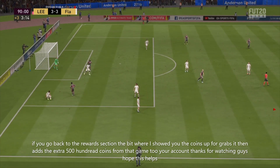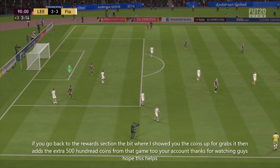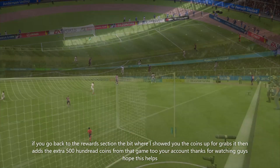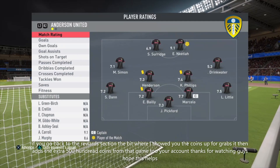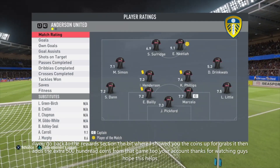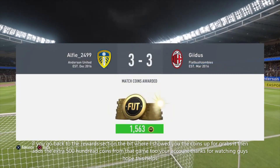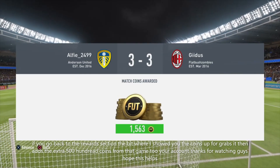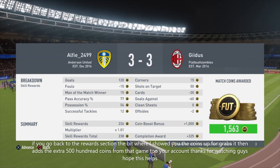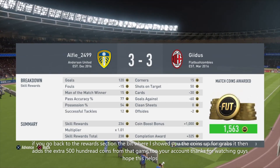There we go — it ended three all. I had a penalty and two pretty decent goals. Let's see how many coins we got from this game. As you can see there is the squad, there are the goals. I got 1500 coins and the extra 500 as well — completion award 325. That's how much extra we got.